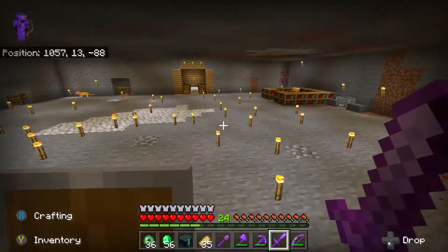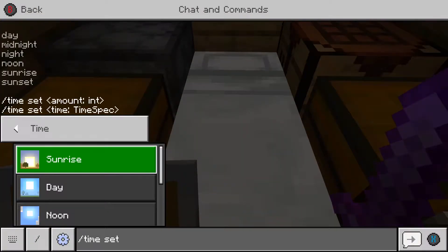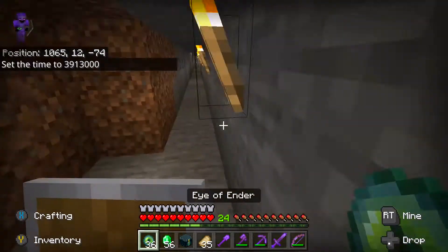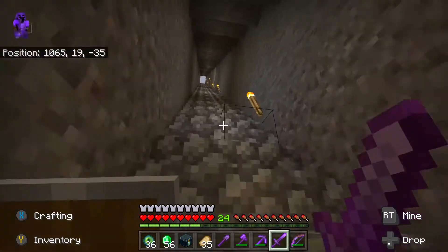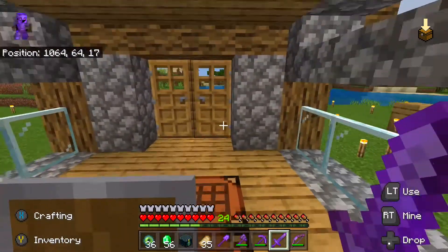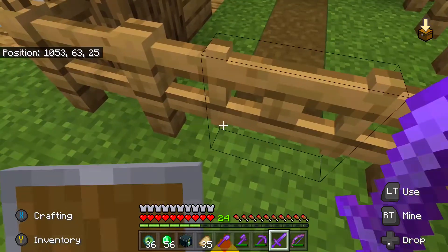Let's see, can we sleep? Because I want it to be daytime. Let's just set time to day and head out. A stronghold is a structure that can only be found in the overworld. You can't craft one — you cannot obtain the end portal frames in survival, so it's impossible to create your own stronghold in survival unless you're going to do some creative mode stuff.